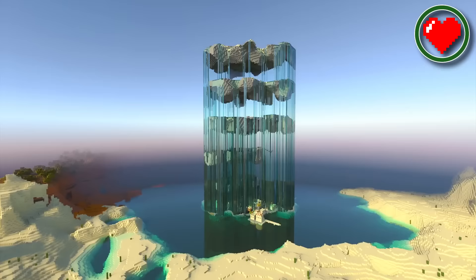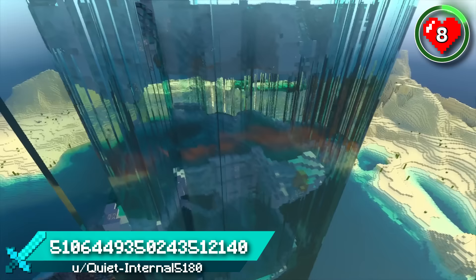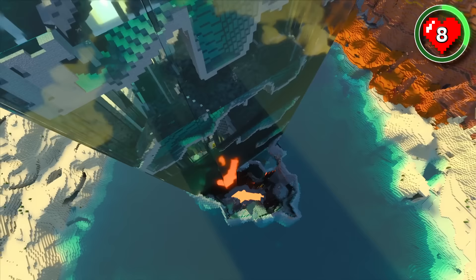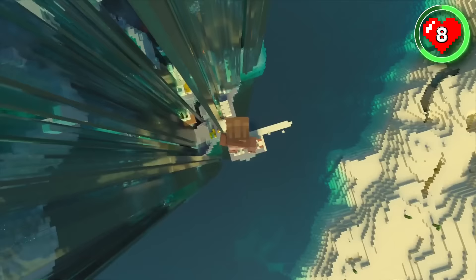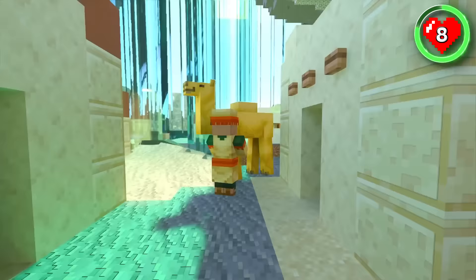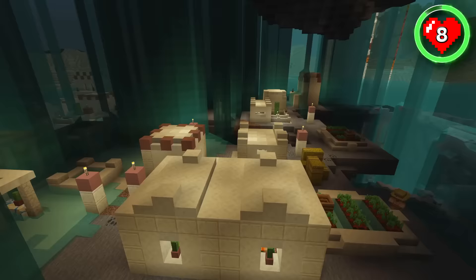Prepare for your jaw to drop when you spawn in this next seed. You'll be astounded by the glitched phenomenon that lies before you — crashing waterfalls flowing from sky-high aquifers that look as though someone intentionally created this spectacle, but it's actually a natural occurrence. At the very top, it looks like there are some village paths without buildings, which gives you a clue for what you can find inside. It's a completely waterlogged village, where the villagers and their camel have been trapped behind the falls. It's pretty dark in here — wonder when was the last time they got any sunlight.